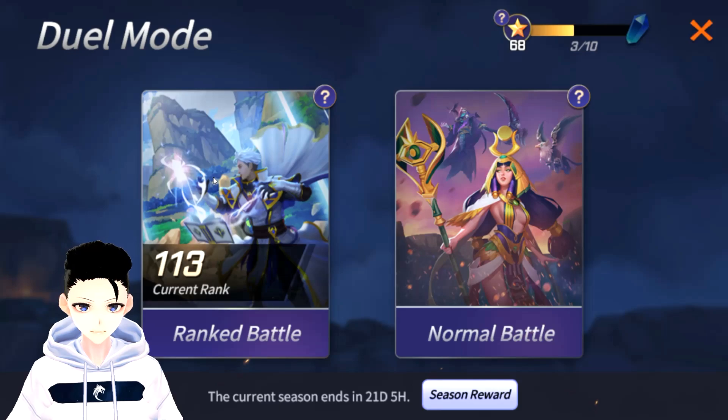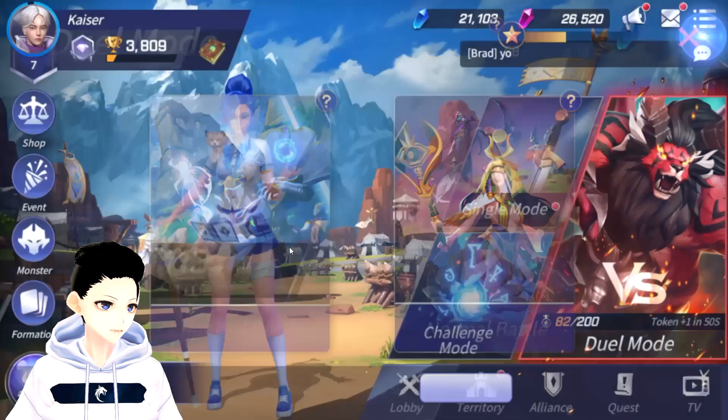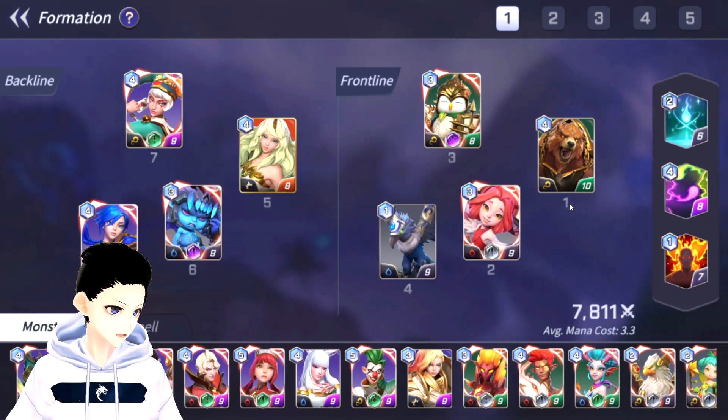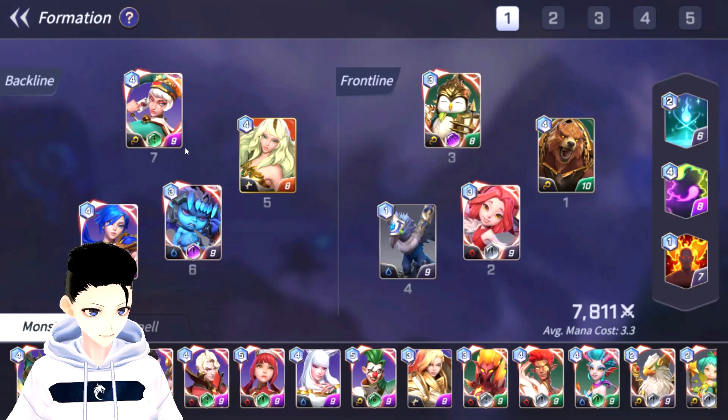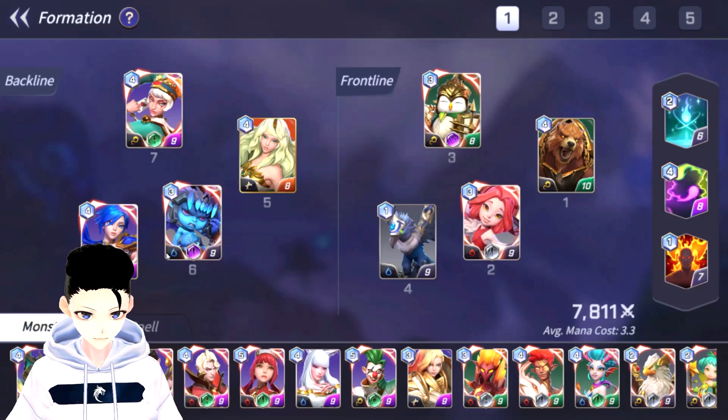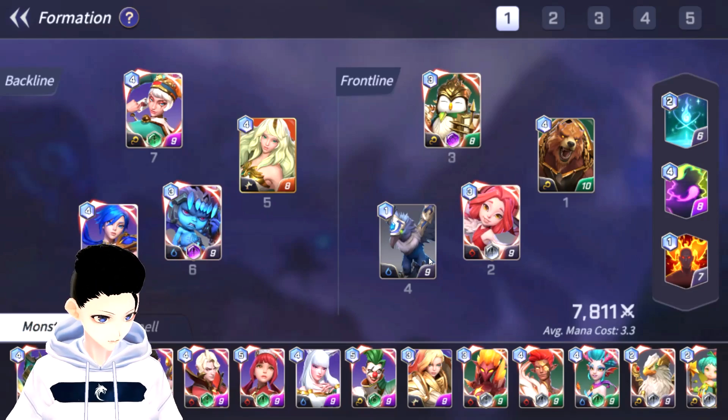After every division I like to show you guys my formation and current deck. So for formation we have Ramagos as our tank, Chloe, the Penguin, the Bird, Eleanor, and Sophia, along with Finn and Lapis. Lapis with the purple skill stone — that is huge.